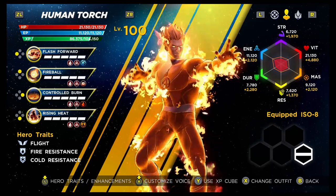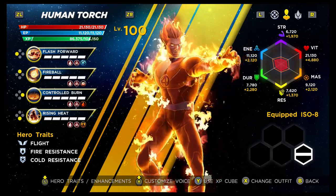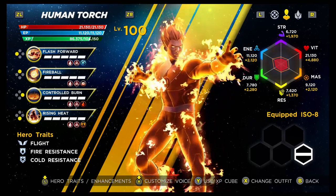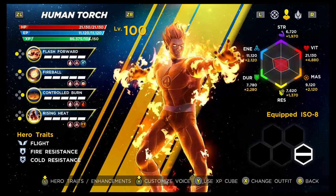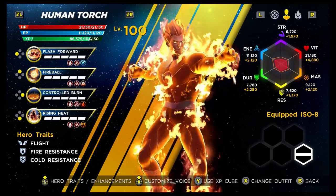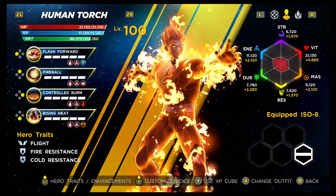His stats aren't great, but characters are really defined by their abilities rather than their stats. Strength is an F, but it's not relevant to him. Vitality is an F so he can be a little squishy, but we'll address that in the build section. Mastery and resilience are both a C rating, durability is an F, and energy is an A — so that's the general overview.